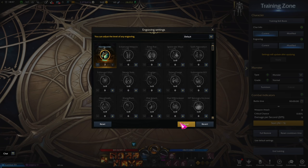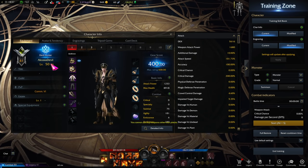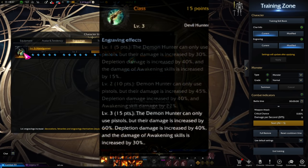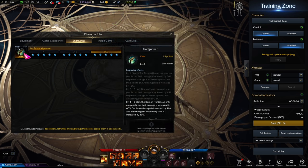The second engraving is called Handgunner, and it locks away both the shotgun and sniper rifle. In return, it boosts pistol damage by 60 percent, awakening damage by 30 percent, and impairment/depletion damage by 40 percent. It's still commonly accepted that the regular shotgun/sniper/pistol Devil Hunter deals more damage, but post-buff the Handgunner version is now also viable and is an easier playstyle — so if you don't like weapon switching, this is a build you could go for.